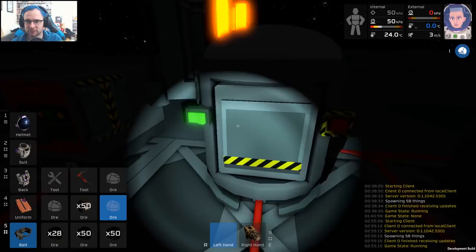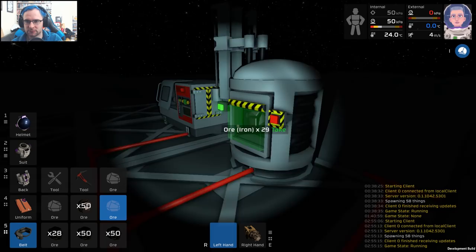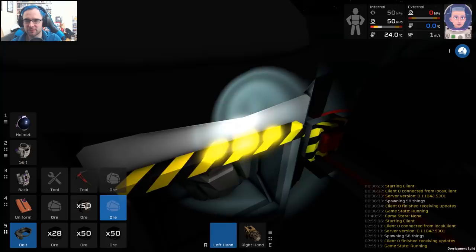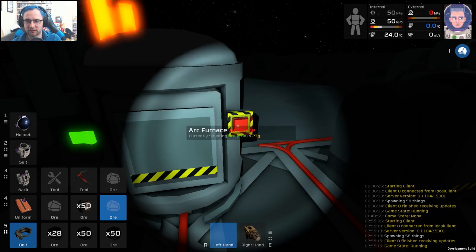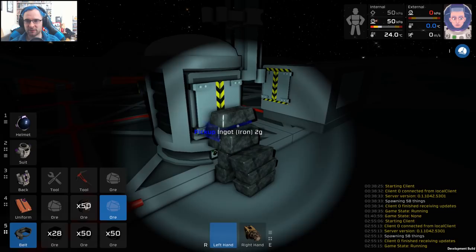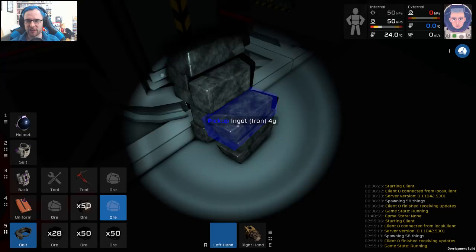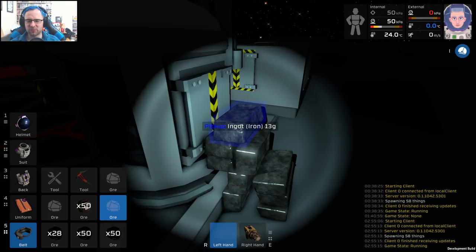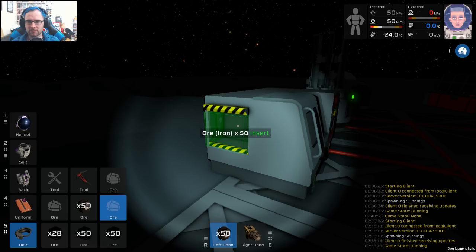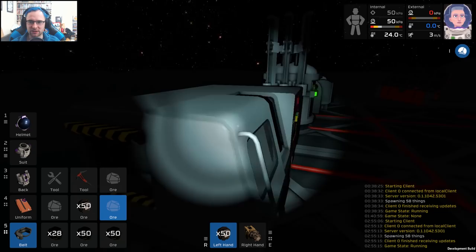We're slowly getting there, and look — we have ingots! Iron ingots. Just need to keep pressing the button. That's really weird — they've got different values because of the power cutting out. I guess I could have built the auto lathe so that everything gets pushed straight into it — put the furnace so it just pushes straight out into here; that would probably be a smarter way to do it.